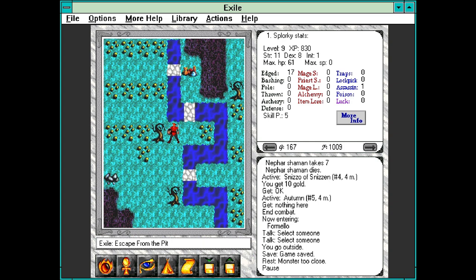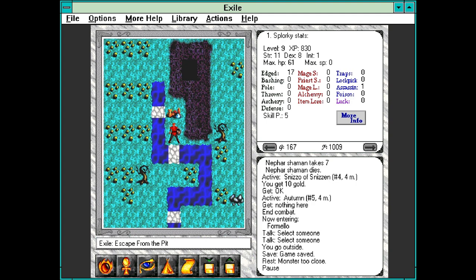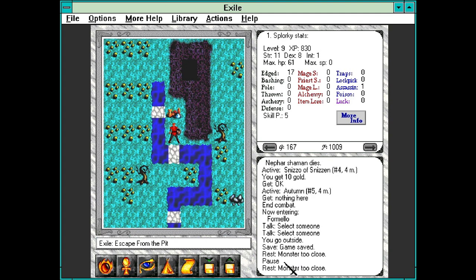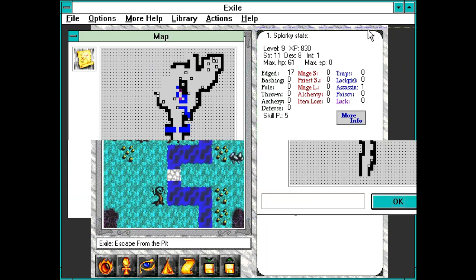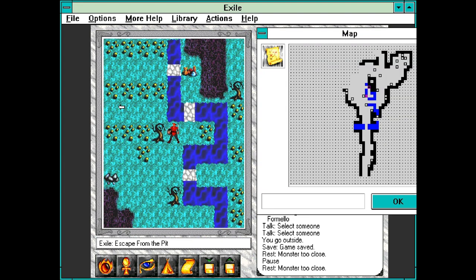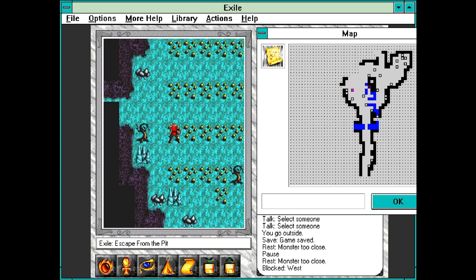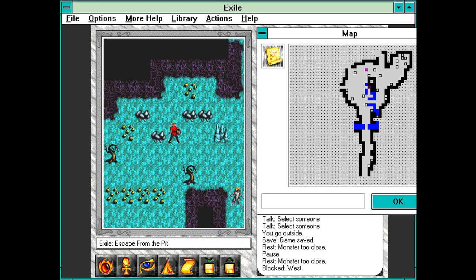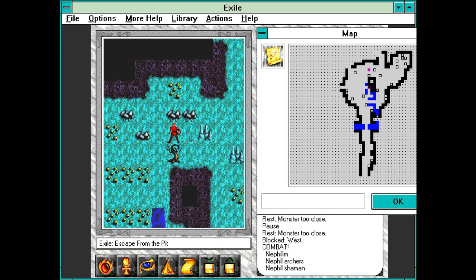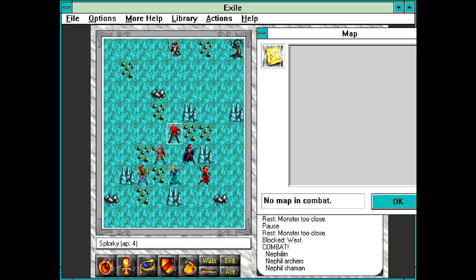Okay, so we defeated all of those groups. We were going to try to rest outside to get the last of our spell points back, but apparently after all that, there were still monsters too close. So I'm not sure exactly where they are, but we'll find out shortly. We don't have enough gold to really buy anything yet. The first thing I want to get is the group slow spell — I think that would be incredibly useful.